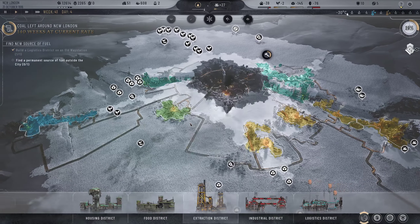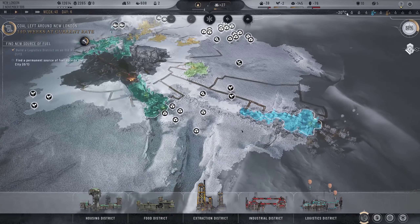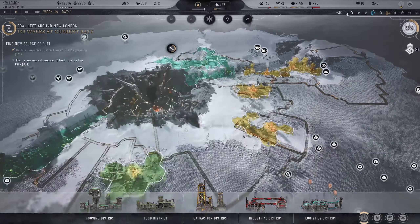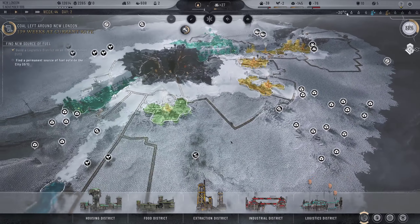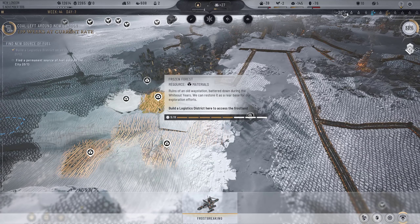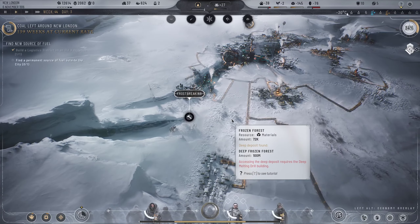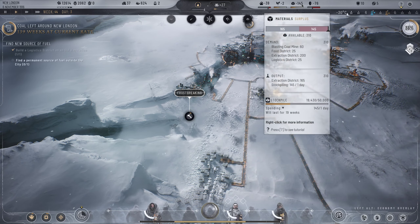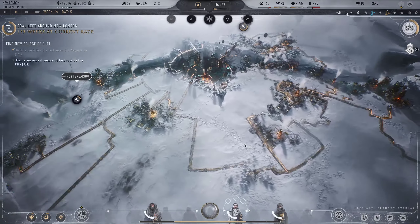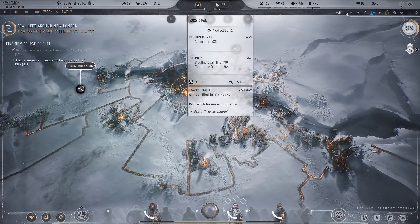Let's break through and collect those frozen forests. We're doing okay for food and have plenty of prefab panels, not doing great for coal but certainly not bad. Let's bust down these areas and build an extraction site there - we do not want to run out of materials since they're being used by our coal mine and other extraction districts. Running out of materials means running out of coal, and that's probably the most important thing.